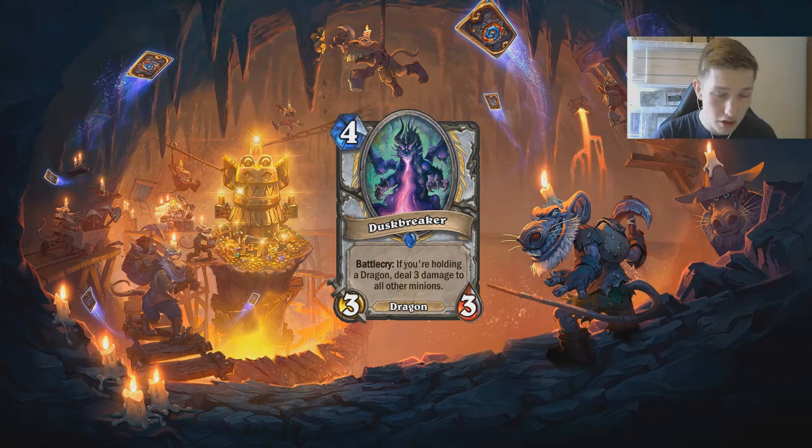This card has a 3/3 body attached to it, so not only will you swing the board — there are a lot of three-health minions around. In a deck like Tempo Rogue, all the three-mana minions are 3/3s, and you also eat up the one-drops and two-drops. This is exactly what Dragon Priest needed to beat aggro. Previously Dragon Priest was strong against Priest and Druid but weak to aggro, and this card can help Dragon Priest solve that issue and maybe rise to the top of the metagame.